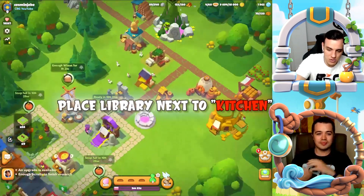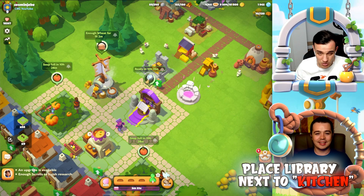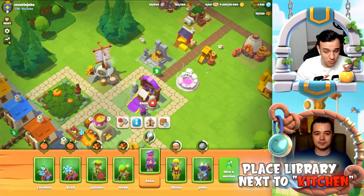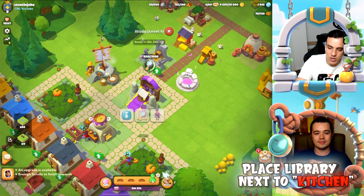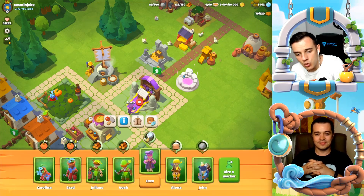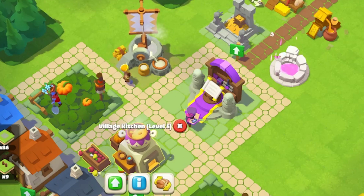Place the library next to the kitchen — that's one of the most important tips I can give you. Always keep somebody researching to advance your library, and keeping the library next to the kitchen is very important so your researcher doesn't have to travel far between the library and the village kitchen.